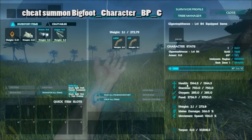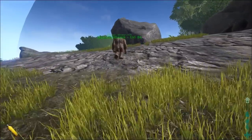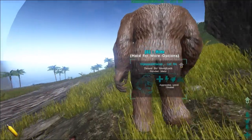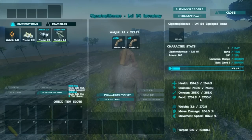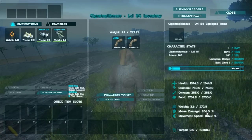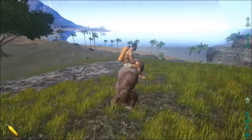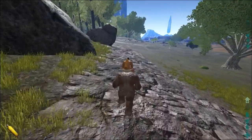This guy's a level 84 with 1,300 health and 750 stamina. He has 3,700 food, 285 oxygen, 272 weight, 266 melee damage, 106% movement speed, and 10,000 torpor. So this guy is going to be pretty hard to take down — he runs pretty fast.